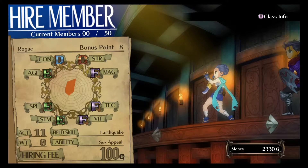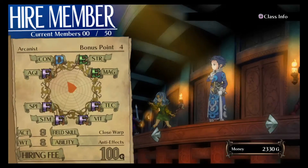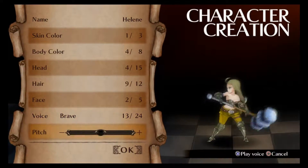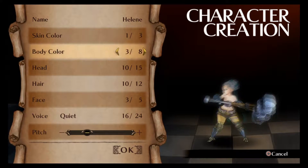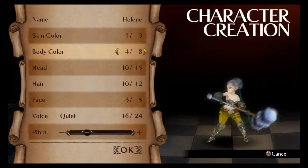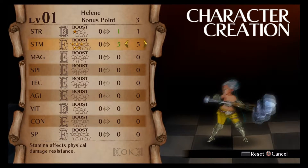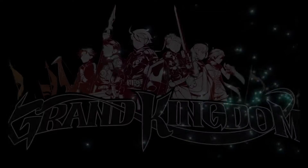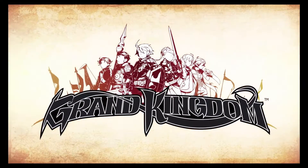Back at your base, you can build up your army how you like from a bunch of different classes. And once you select one, there's a lot of customization options to go through. You can choose the name, hair color, face, skin color, and that's even before you get to distributing bonus points. It's a lot of fun. Grand Kingdom is available for free on your PS4 and PS Vita this month.